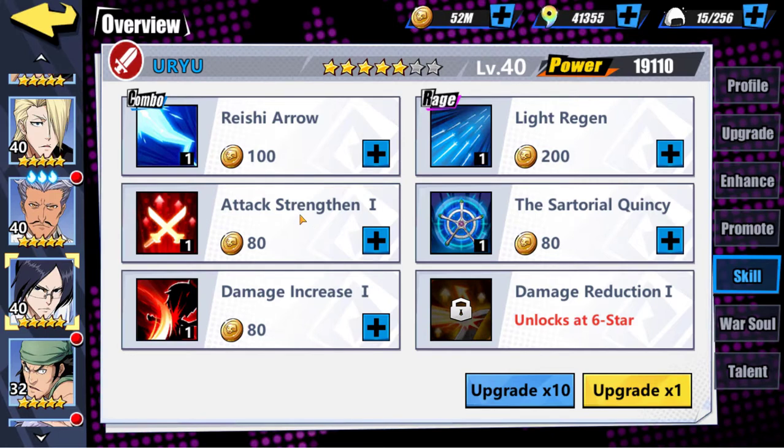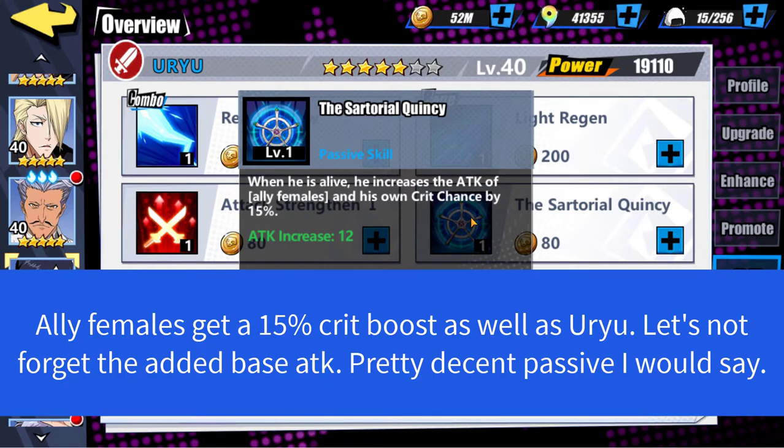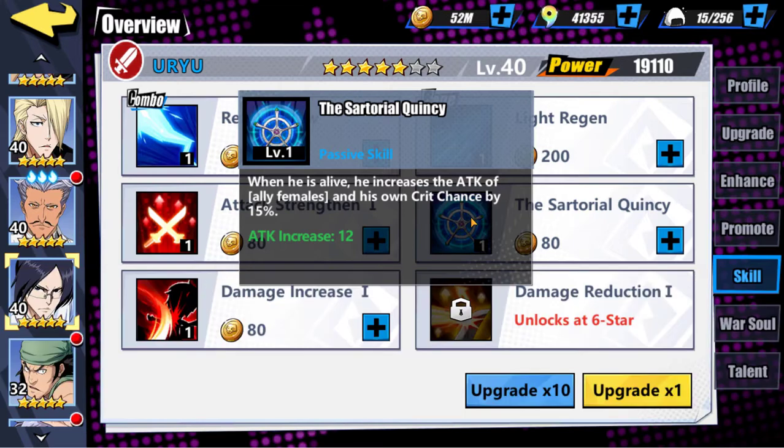For his third skill slot, we have just attack increase. For his fourth star, which is his passive — the Sartorial Quincy — when he is alive, he increases the attack of allied females and his own crit chance by 15%. That's probably the best passive that he has. I possibly would use him on a team, at least for the extreme challenge, because Udyu is just cheap and easy to raise. Getting him to six or seven stars isn't a big deal. His War Soul is very useful and easy to build since he's so common. His passive isn't that bad overall.